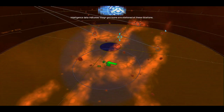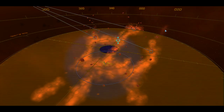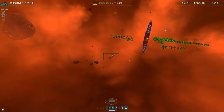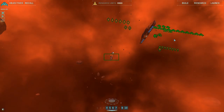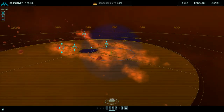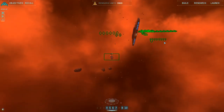Intelligence data indicates Vegar garrisons are stationed at these locations. If these garrisons are alerted to our presence, they will bring reinforcements. Destroy the garrison fleets. So I'm supposed to destroy the garrison fleet. I'm not sure how strong the garrison is, and I think it's going to be very hard to really send a clone to go up there and dock.